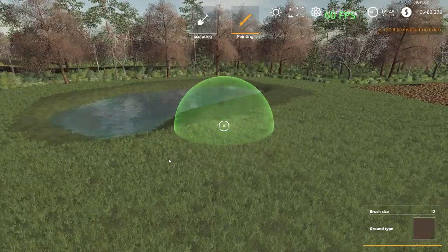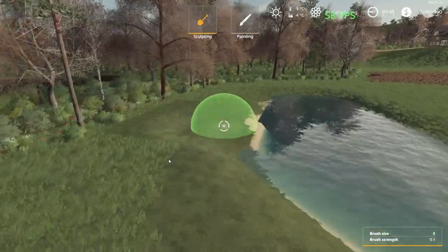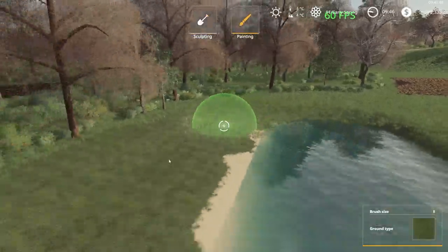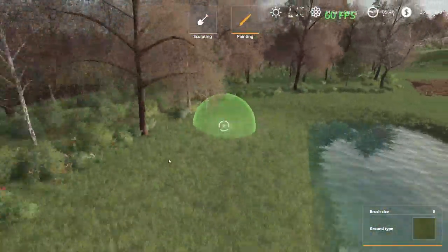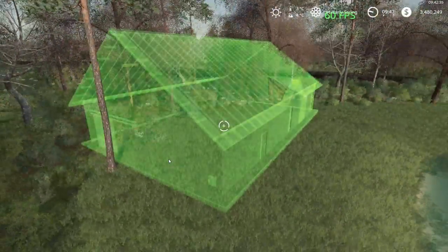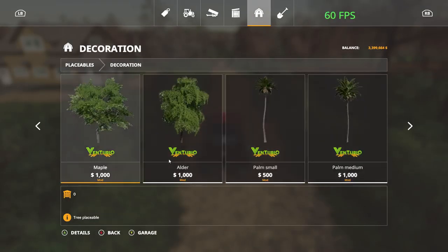Now let's build a little pond over here and add water. It looks like we messed up over here on the back side. I always like putting one or two old forgotten buildings on all my farmyards.